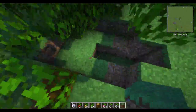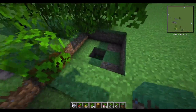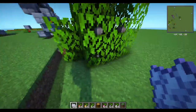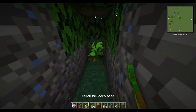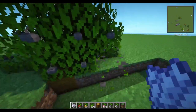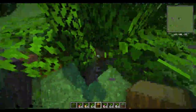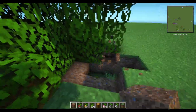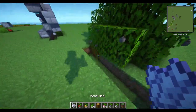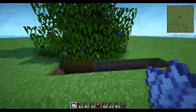We can make our little hole here — just the same as the previous one. Put a yellow one in, bone meal it till it grows, and we'll have to do this a few times. Get a log underneath, break the old tree, move the hole one to the side. Next one, bone meal again, and we just repeat — and we can do this for all seven. I will now skip this step.